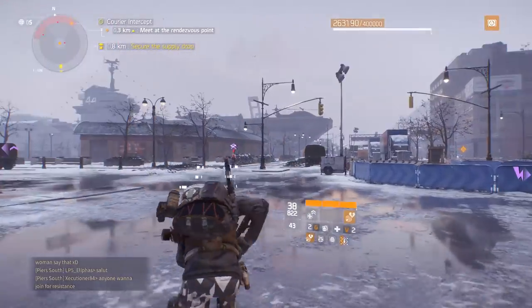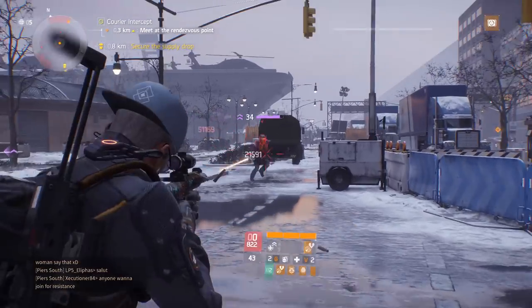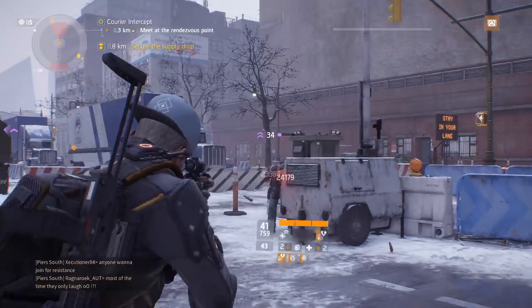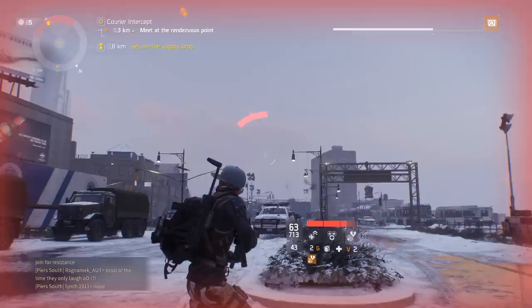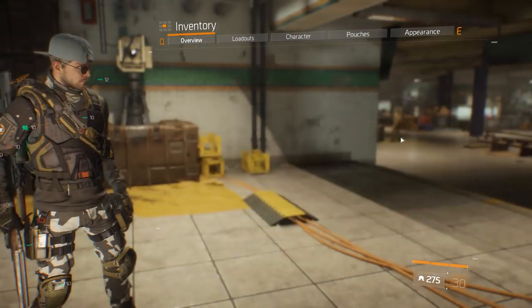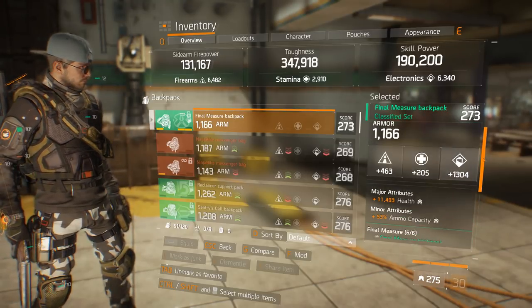Classified gear was introduced with update 1.7. In short, classified gear is better versions of the current gear sets within the game and they also have a higher stat range on them — that stat range being 1,274 all the way up to 1,401. As well as having higher stats, they also have a five and six piece bonus once you have five or six pieces of the same classified gear set.